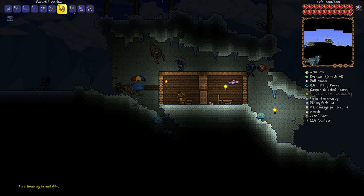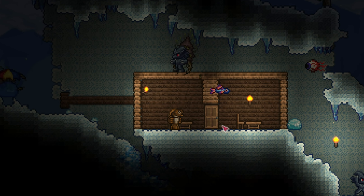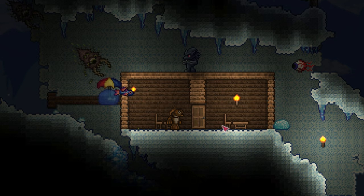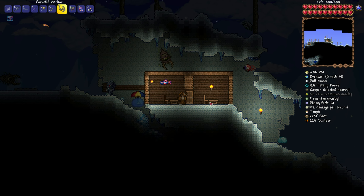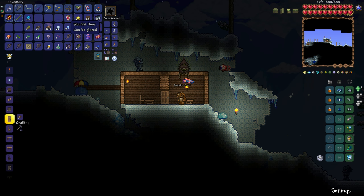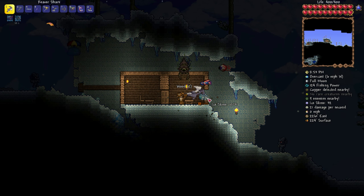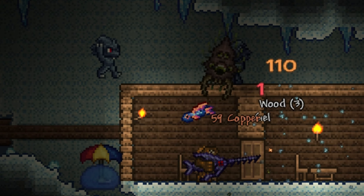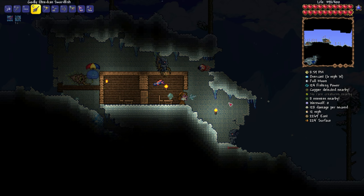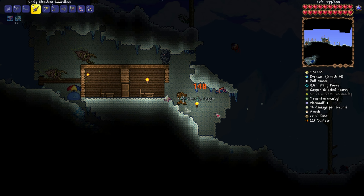Since the corruption has now taken over half of the Ice Biome, I need to rebuild some NPC houses, because NPCs are stuck up and won't live in the corruption hood. As you can see, the local denizens of the Ice Biome all come out to witness the spectacle, and among them are werewolves. It's a full moon, and they have things that I want — namely, the Moon Charm accessory.